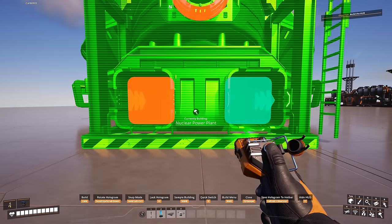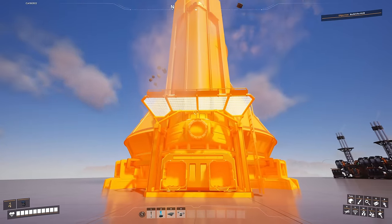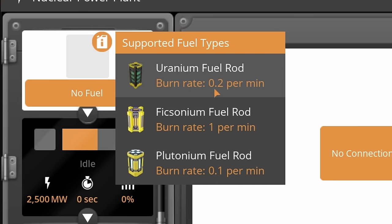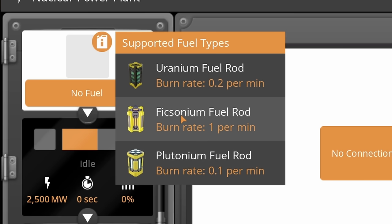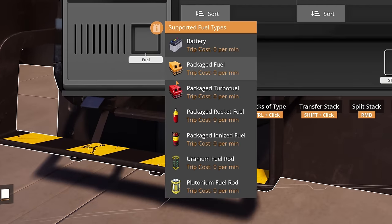The Nuclear Power Plant has a new fuel type called Ficsonium. Looking at supported fuel types: Uranium burns at 0.2 per minute (5 minutes per rod), Plutonium at 0.1 per minute (10 minutes per rod), and Ficsonium at 1 per minute (1 minute per rod).